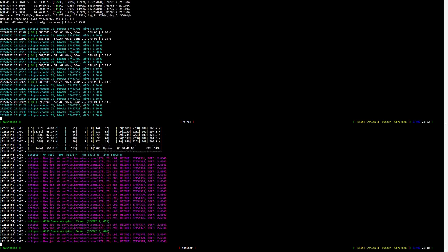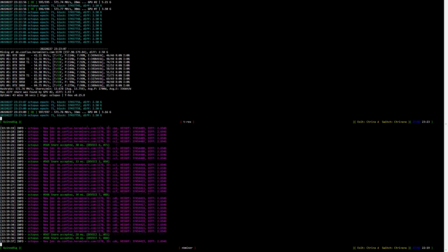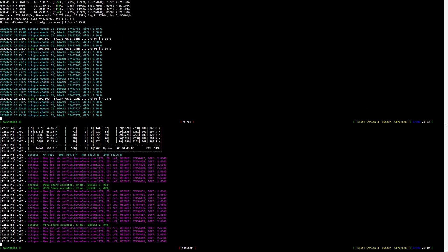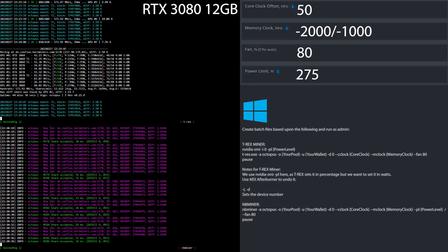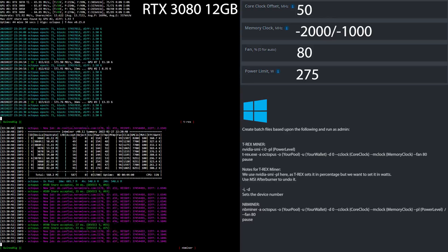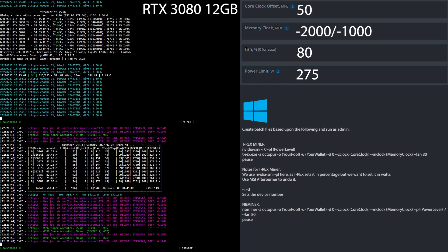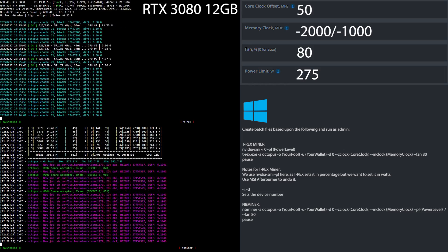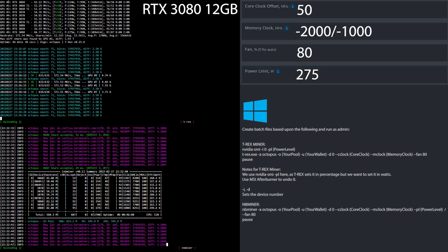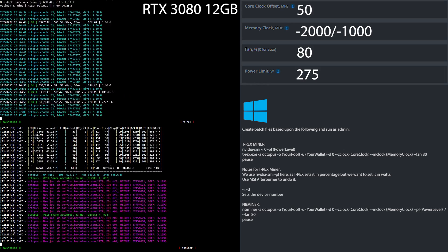And now the final card until I get my RTX 3080 Ti back from repairs — the RTX 3080 12 gigs overclock settings for mining Conflux Network. I set the core clock offset to 50, the memory clock to minus 2000 in HiveOS, minus 1000 in Windows, fan speed at 80% and the power limit to 275 watts. If you are using Windows, simply create batch files based upon what you see here.